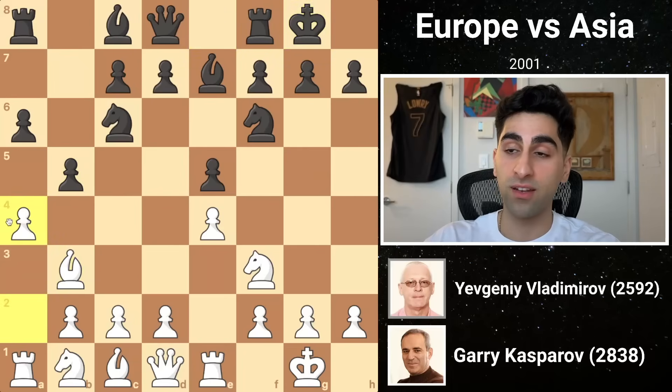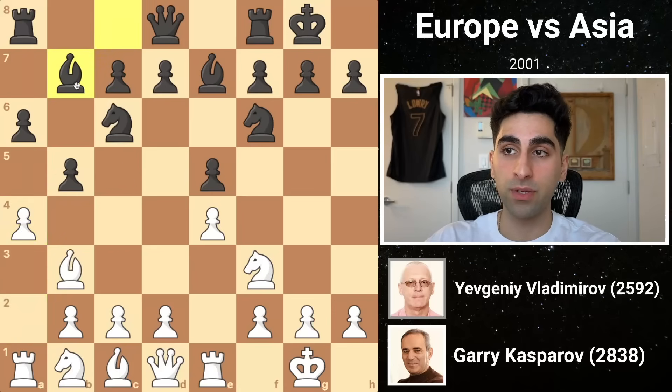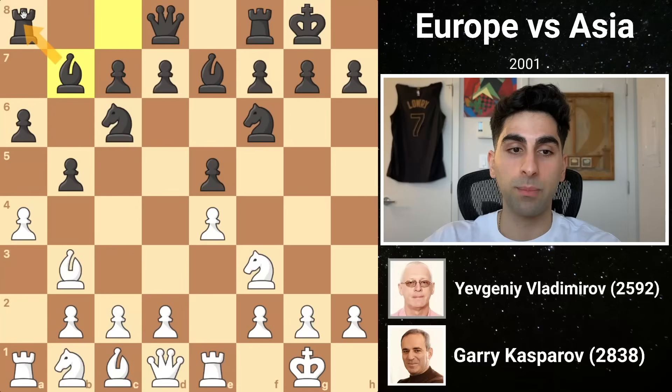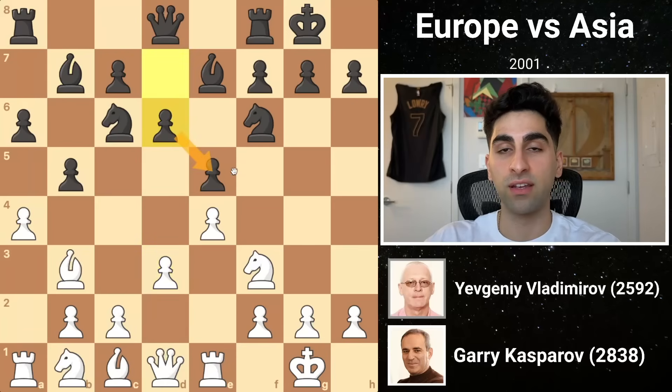Then white pushes a4, threatening to take on b5, which would exploit the pin on the a pawn to the rook. Black maintains the tension, developing the bishop to b7, which defends the rook and eliminates the pin. Then white pushes d3, opening his queenside minor pieces, and black plays d6, solidifying his center.